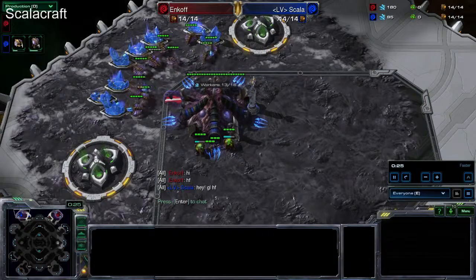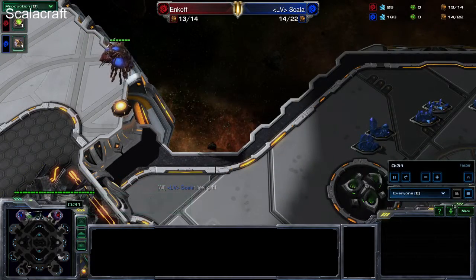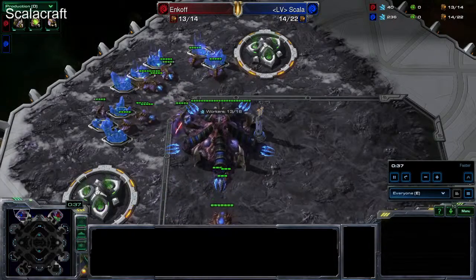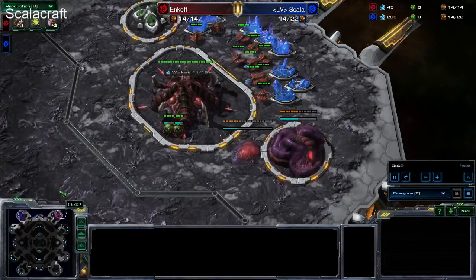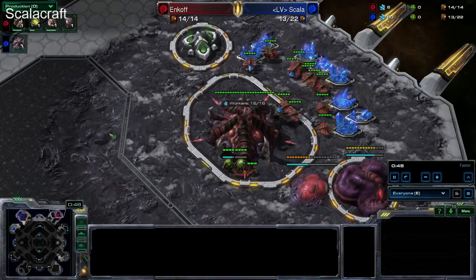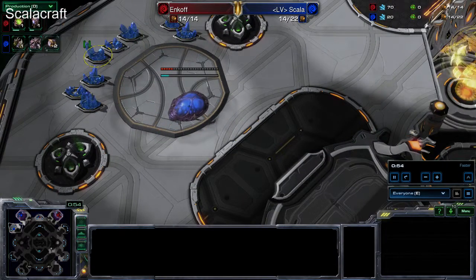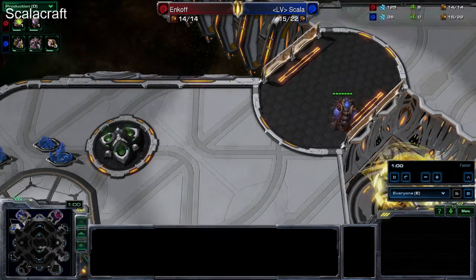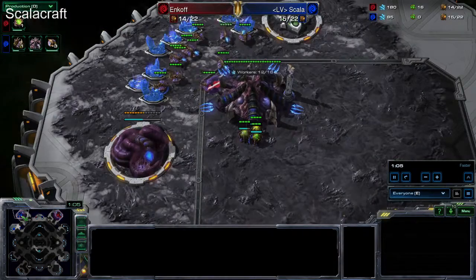I got this ZvZ matchup a few days ago, and it's quite interesting. Lately in Legacy of the Void, what you see in the ZvZ matchup is usually Zerglings and Banelings going into Roach, Ravager, or Mutalisk. Somehow something quite similar happened before in Hearts of the Swarm, when most people just went for Roaches or Mutas — Speedlings and Banelings at the start — and then it was all about who made the first Mutalisks that won the game.